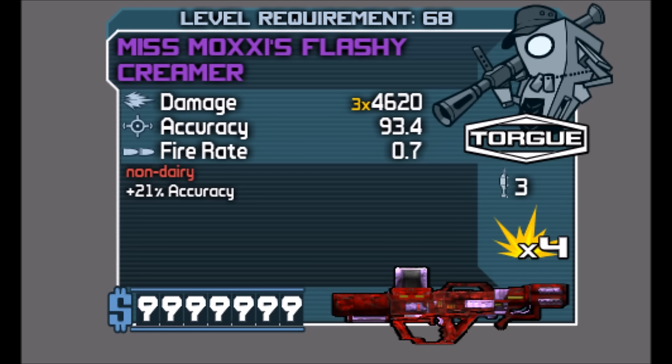Those two things kind of balance it out a little bit and prevent it from being just completely overpowered — because this thing really is overpowered. You'll see that when we get to the gameplay. It can also come in fire and corrosive; I'm not really sure about shock as I have yet to get one that's shock.